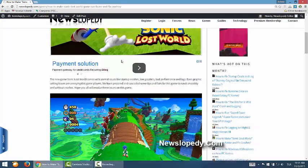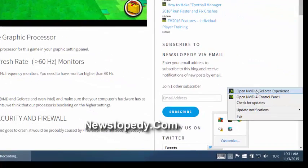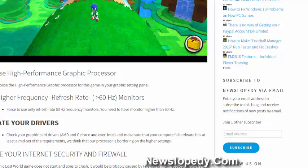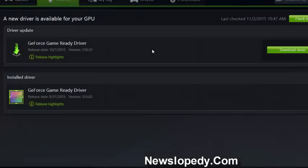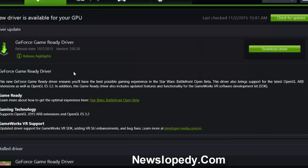Another tip is updating your drivers — AMD, GeForce, and even Intel integrated ones. For example, I'm going into the NVIDIA GeForce Experience control panel, which is opening now. Here you can see the newest drivers available for download. Download the updated driver to help the game run faster.